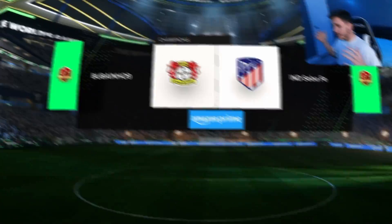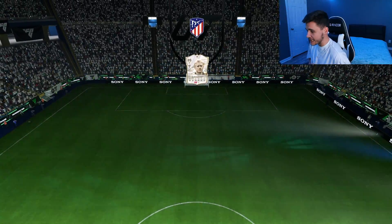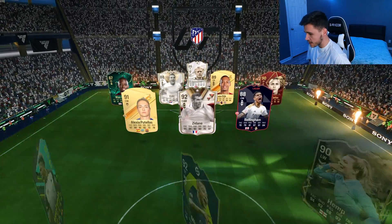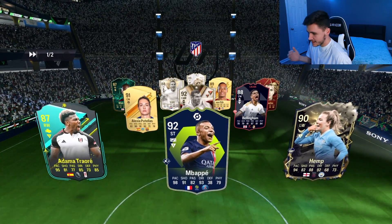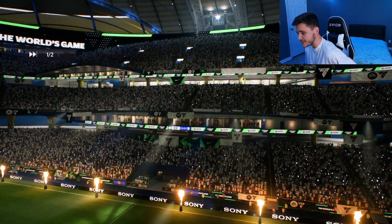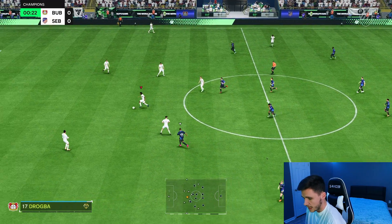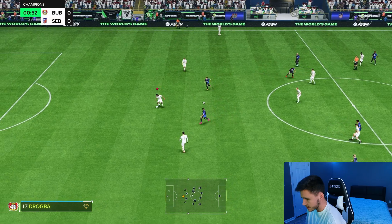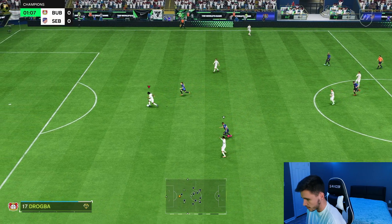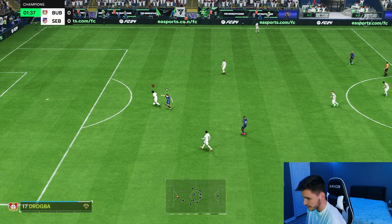Here we are jumping into game number one. I'm really excited to test this card out — I think Drogba is a very solid card this year. We're coming up against Adama Traore and Mbappe — that's just your typical OP team. With Didier Drogba, we just want him to get into really good positions and convert a lot of chances. Let's go ahead and test out his dribbling real quick. With the engine, he's not going to be as clunky as he probably is base, and as you can see, the dribbling is not half bad.